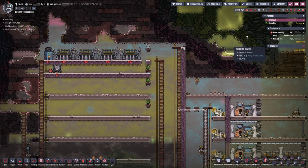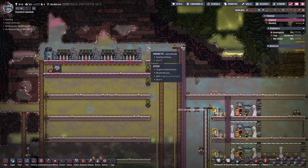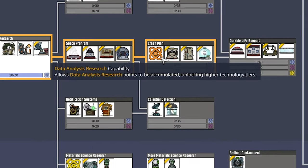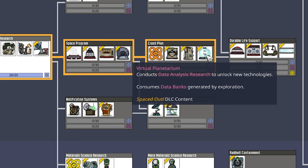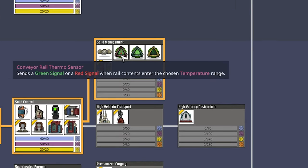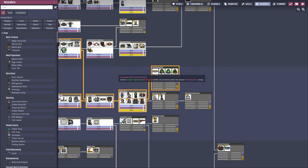Our buddy buds are now planted and starting to produce the first germs. Before we start digging upward I want to head into research — in colony development we need the virtual planetarium, which is highly important because we need the data analysis research. Then we'll go into solid management and get the conveyor rail thermosensor. That's the particular order we need to research it, because the conveyor rail thermosensor will be highly important for our iron volcano build.